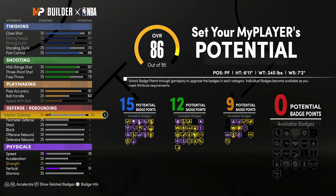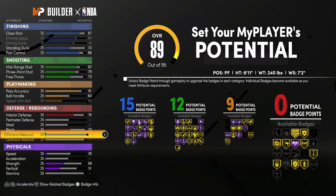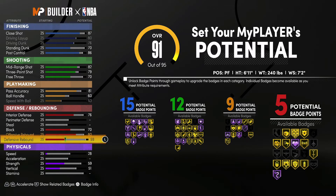Lastly, for defense and rebounding, you're going to bring your interior defense up to a 76, your block up to a 70, your offensive rebounding up to an 80, and your defensive rebounding up to a 90. That's going to give you nine defensive and rebounding badges.